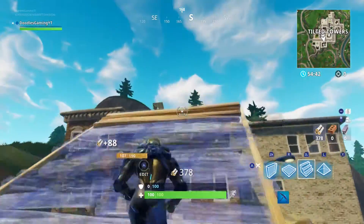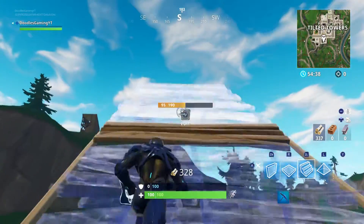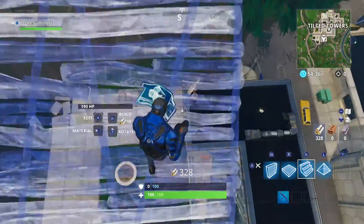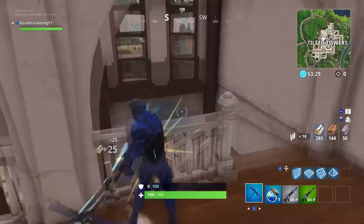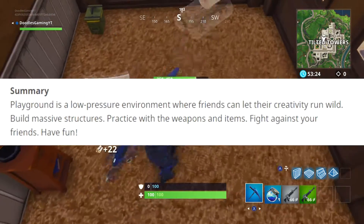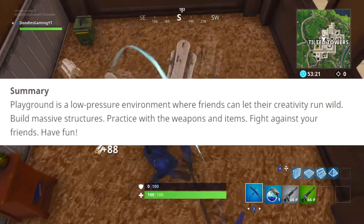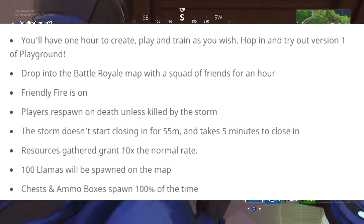Let's get into these patch notes. The Playground mode is coming out today and I am so hyped for it. There's been a lot of speculation about how it's going to work and a few things have been cleared up here. The summary of Playground mode is: Playground is a low-pressure environment where friends can let their creativity run wild — build massive structures, practice with weapons and items, fight against your friends, and have fun.